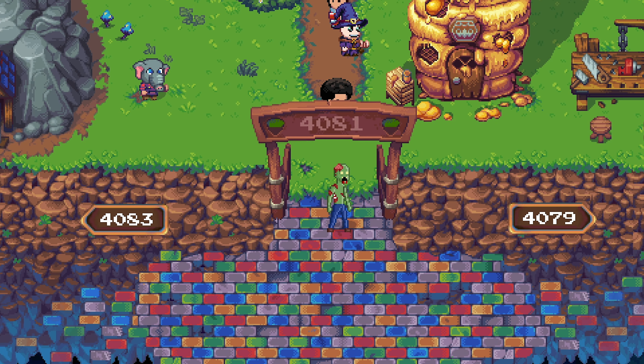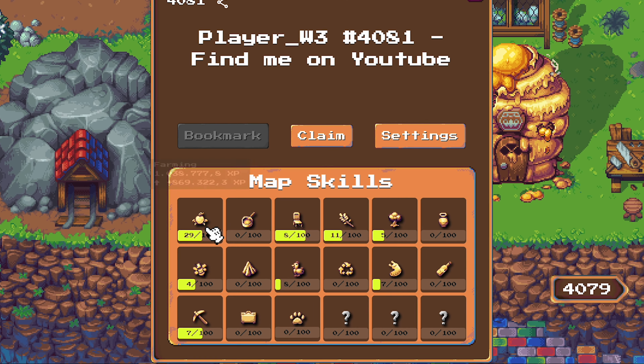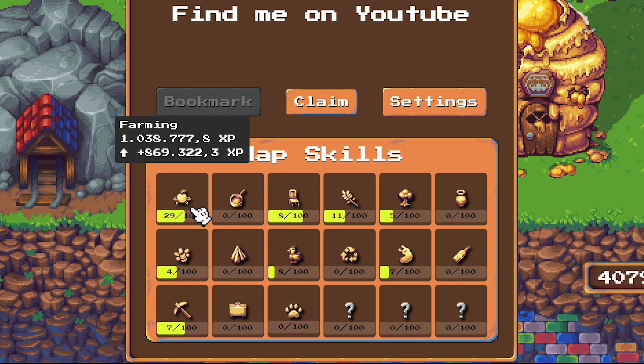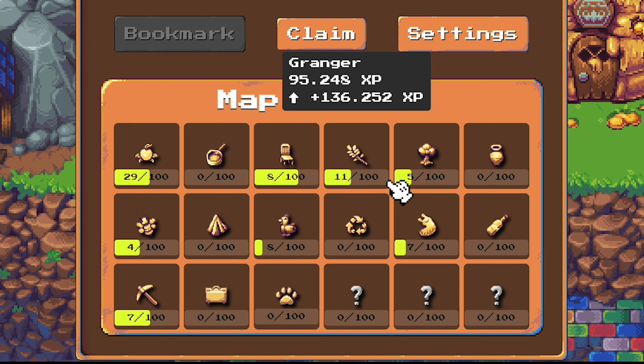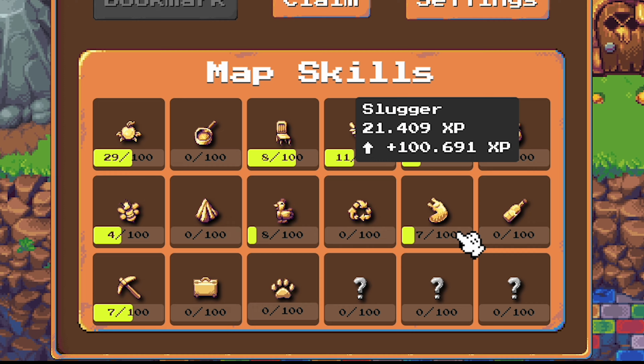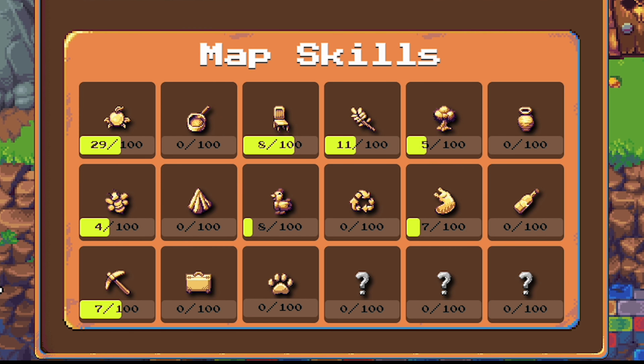Each land has its own experience points per industry. You can check the stats when you click on the gate at the entrance. The more an industry gets used, the higher the land level is. There is no utility for these stats yet, but that might change in the future since it is recorded for some reason.